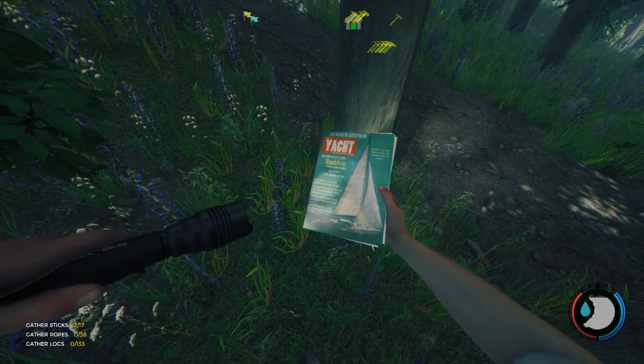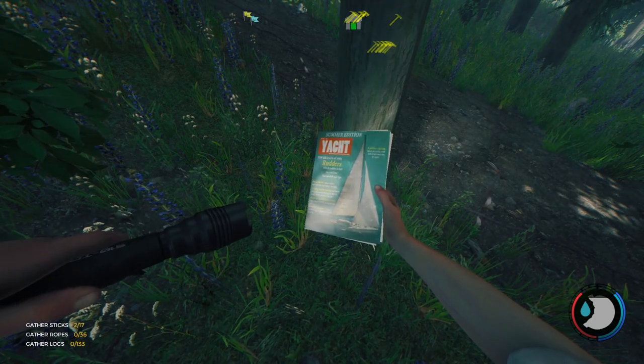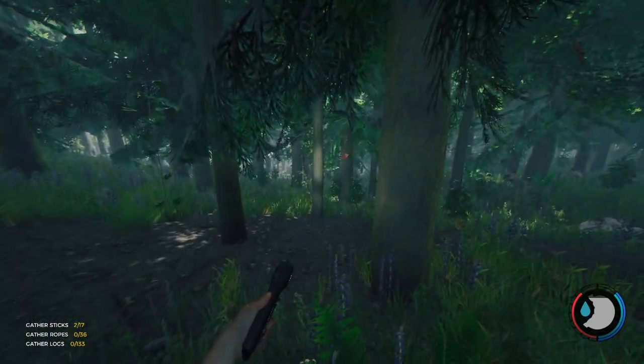They added a flashlight animation when you pick up a story item, so you can pull out your flashlight and it'll automatically point it to what you're holding. That's pretty cool. In the caves where you could normally not see an item, now you can.